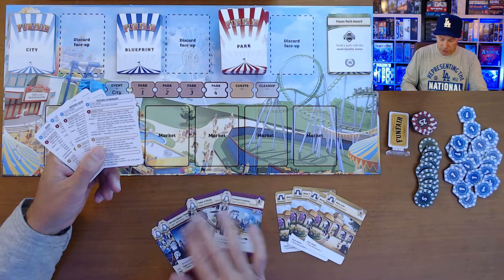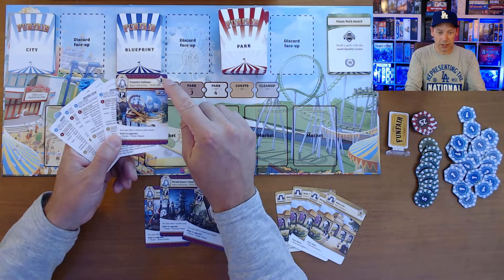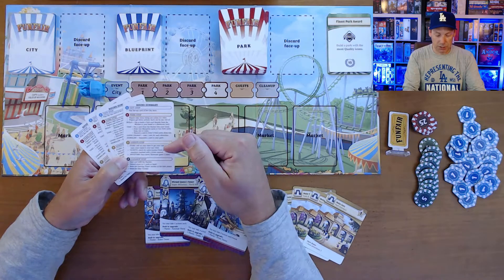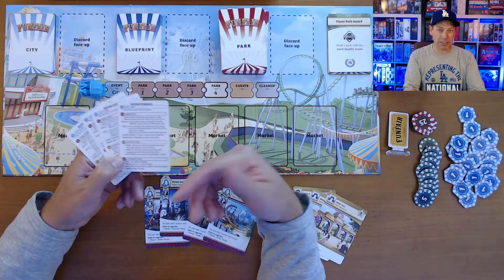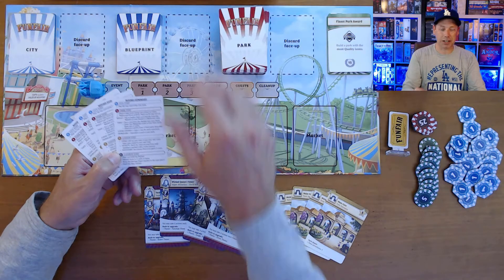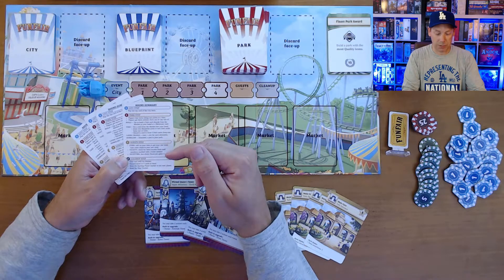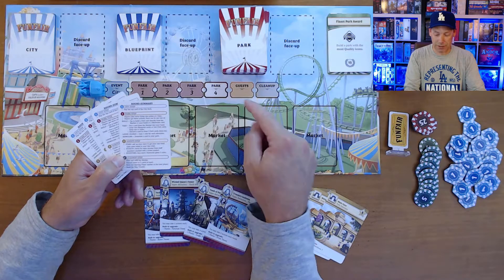The showcase has the most stars — it can earn three stars in your park. You add up the stars at that point in development and gain money for that, basically showing how many people you've been able to attract based on the quality of your park. Some park cards are actually employees — if you hire employees, some have a ticket icon and give you an extra bonus score during the guest phase each round.